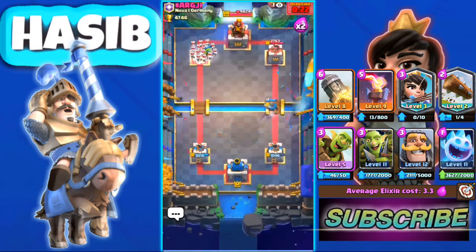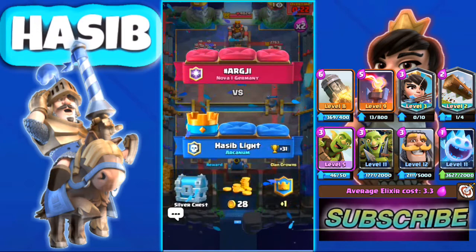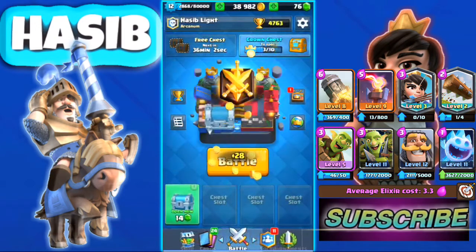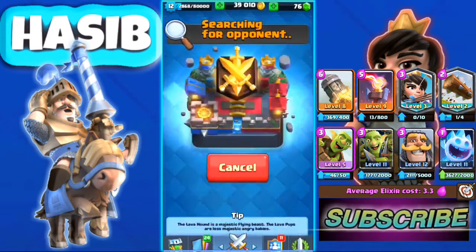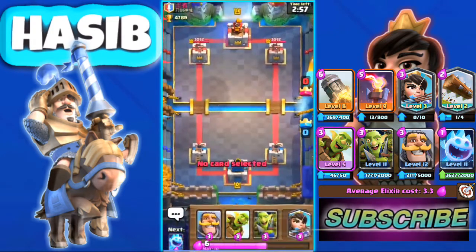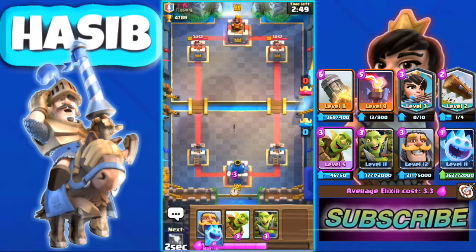He messed up everything at the end, and even if he didn't mess up we could have used Rocket. So this deck is very good, but your main win condition is Goblin Barrel so you have to be much more careful about strategy. Your main chip tool is Princess to chip away at the tower.